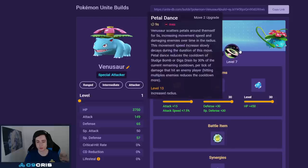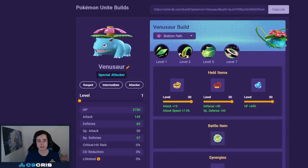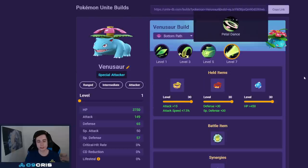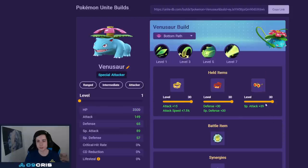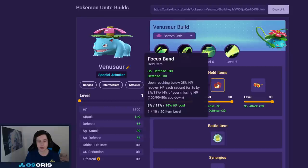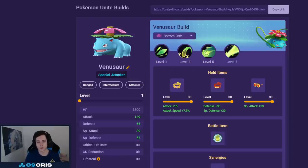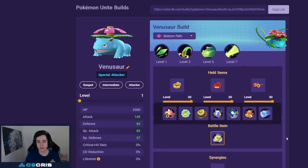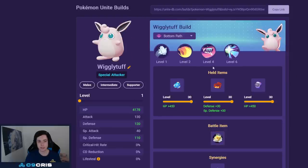For Venusaur there are currently two good builds depending on what you want to play. For melee 1v9 carry Venusaur: Petal Dance and Giga Drain with Muscle Band, Focus Band, and Body Barrier, with Full Heal — the best item build even after the Body Barrier nerfs. For the ranged build: Giga Drain and Solar Beam — I don't like Sludge Bomb, Giga Drain is a tiny bit better. We play Muscle Band, Focus Band, and Choice Specs. LGBM could also work for full damage but Focus Band is nice for survivability when ganked early, and it's good with Giga Drain as reduced damage makes healing more effective. Always Eject Button in this build.